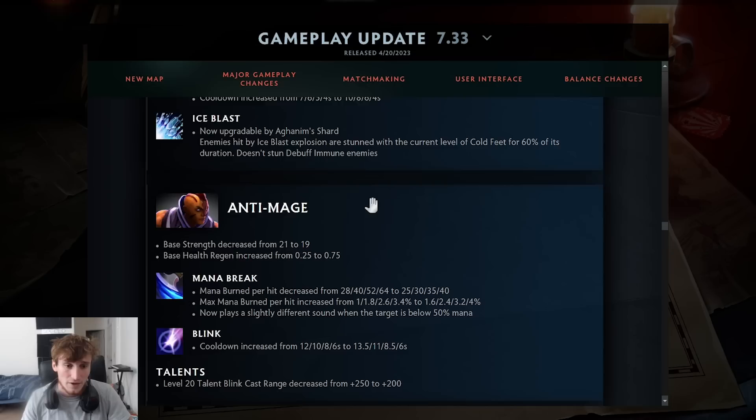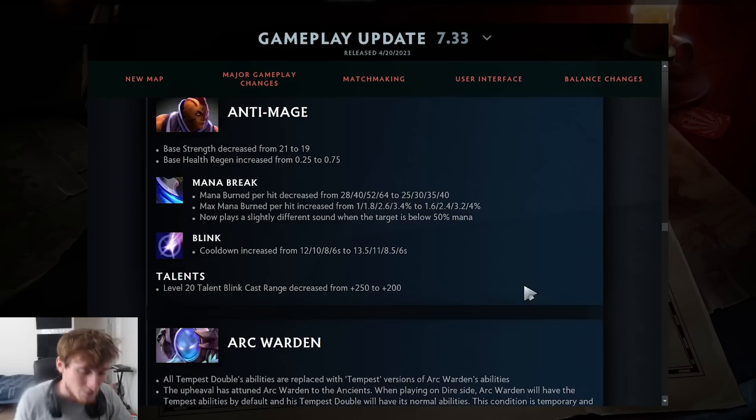Anti-Mage, who was becoming very popular at the major, had base strength reduced by 2 but gained 0.5 HP regen. Mana Burn flat damage nerfed significantly at max level from 28 to 25 at level 1, and 64 to 40 at max. However, the max Mana Burn percentage increased from 3.4% to 4%, which is a buff in the late game against high-mana heroes. Blink cooldown was nerfed at levels 1, 2, and 3. Overall probably a net nerf, especially losing 2 strength.